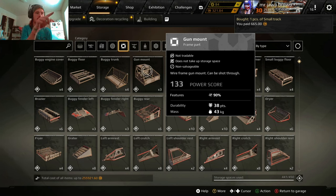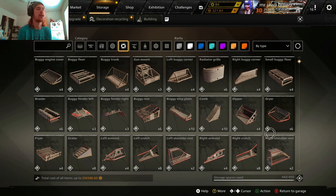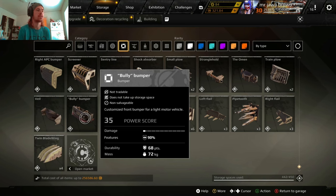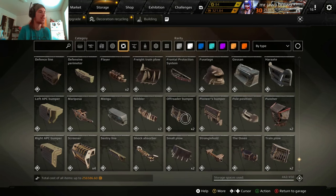These are beginner buggy parts but they have a high power score because of their features. You can see bullet pass-through listed there — 90% bullet pass-through. That's why people mount weapons like a Cyclone on top of these way above their build. When people shoot at this part, 90% of bullets just pass through it.